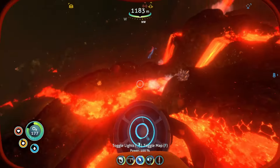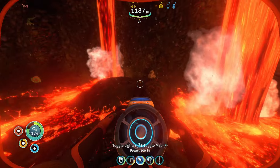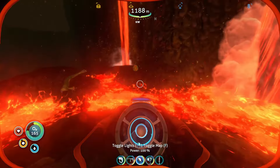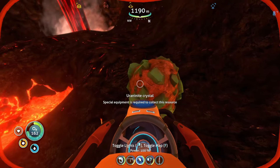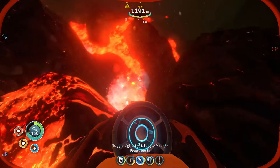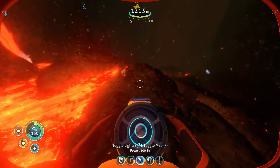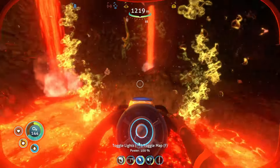Oh, that is not good. We are so far deep right now. What is that — that's silver. There's a lot of silver ore down here. What is that — euronite? Okay, we have some of that back at the base. Can I go deeper? Oh my gosh, that's not good. I don't know what that was. More silver.